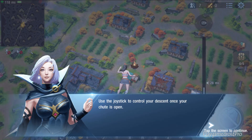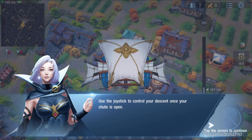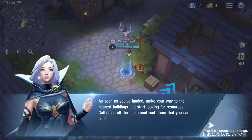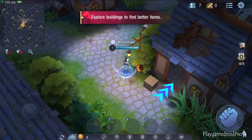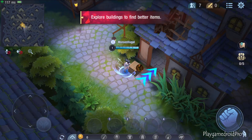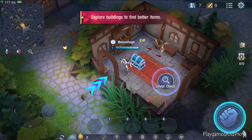You're falling pretty fast! Use the joystick to control your descent once your chute is open! Is there really treasure buried here? Make your way to the nearest buildings and start looking for resources — gather up all the equipment and items that you can use!